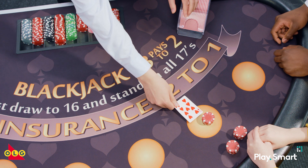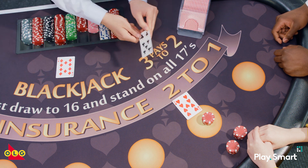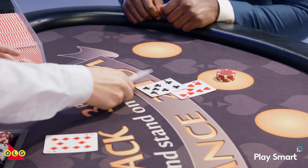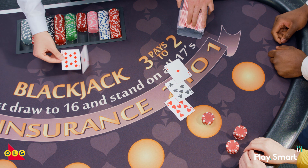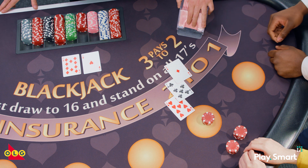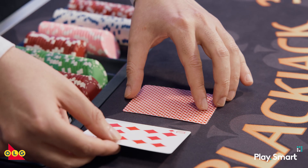Let's get back to Aces and explain how they work. Let's say you have a 16 in your hand and, using basic strategy, you decide to hit to get another card and you get an Ace. Knowing that the Ace has two values, counting it as 11 would put you over 21 and bust your hand, which means you lose the round. Instead, by assigning a value of 1, you'll have 17 and still have a pretty good chance of winning.